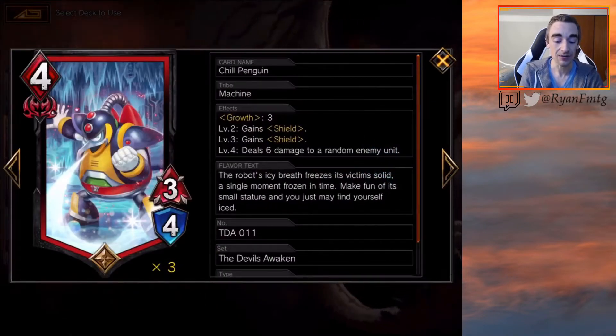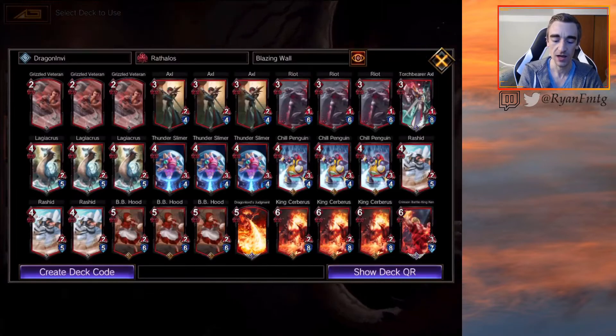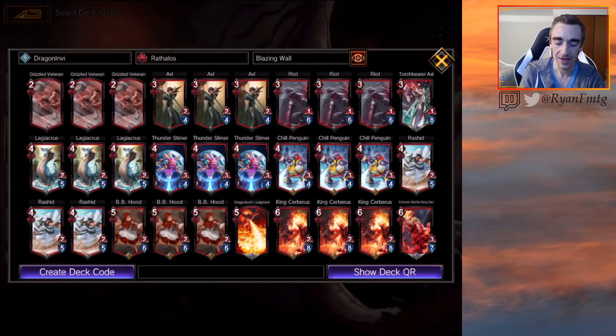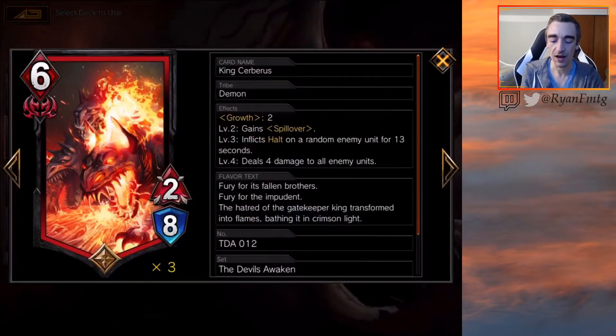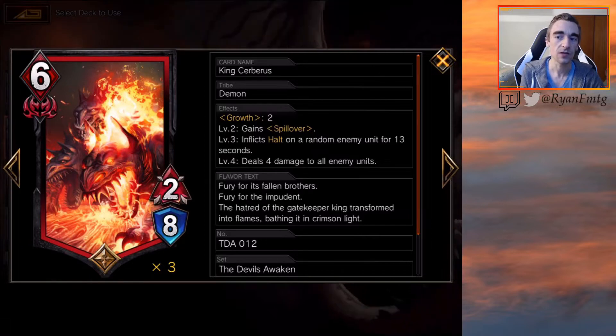Chill Penguin has been A+. I really like this guy. Getting 2 shields and then dealing 6 across the board is such a powerful effect — for 4 MP, a 3-4, this Penguin does some serious work. We also have 3 Rashids — a 4 MP, 2-5 combo creature with growth that can deal 2 damage and then another 2. And our big payoff for this style of deck is Keen Cerberus, a great growth creature at 6 MP.